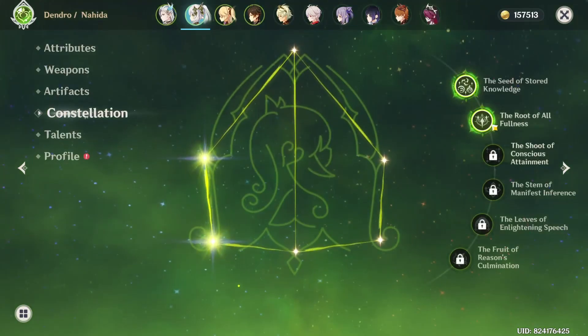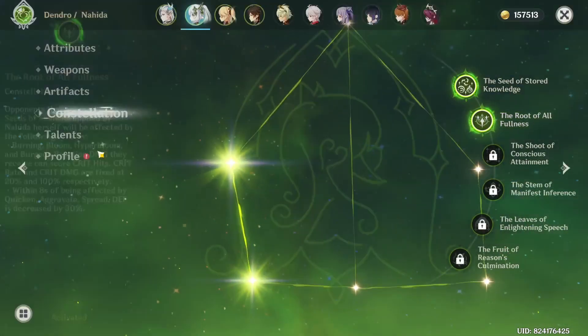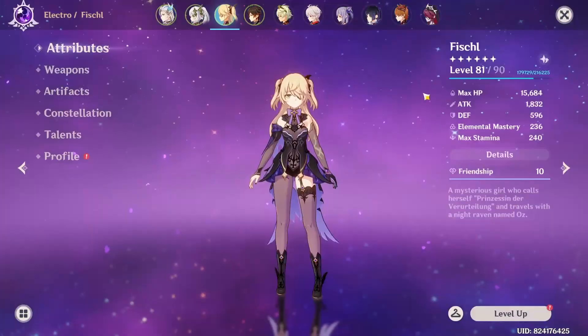Next, constellations — she'll be at C2 because I like her at C2. She's at level 90.